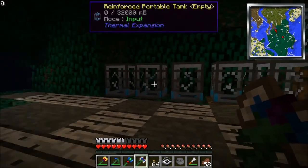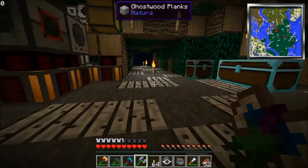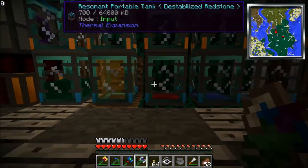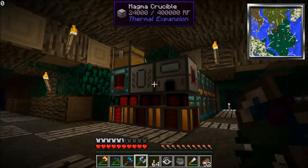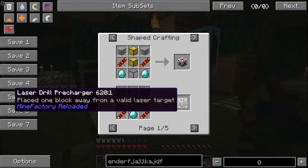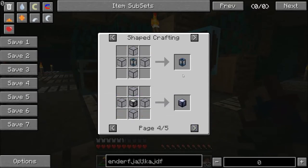And then I have eight reinforced portable tanks, which are the second biggest ones you can make. I'm not sure quite why I made so many but I did. I've got some resonant ender in one, some glowstone, some redstone, and some water — the other ones are all empty. But I've been working hard grinding some obsidian to put in here to make some hardened glass, which is useful for lots of things — fluid ducts, item ducts, and energy conduits.